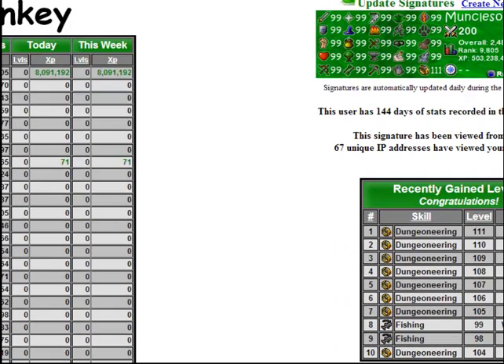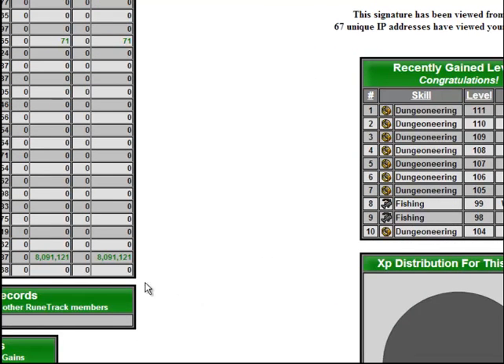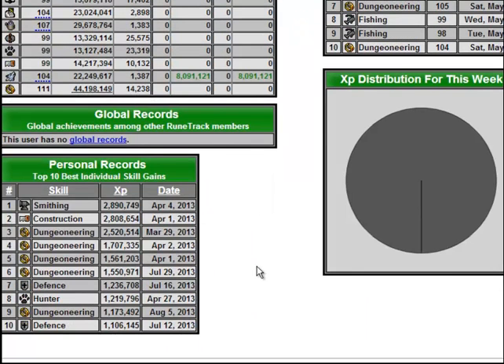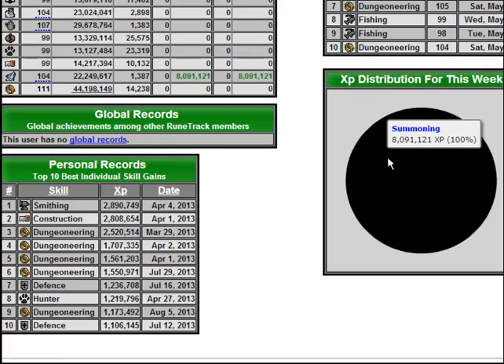My summoning rank is pretty close to the top 1,000 — I have rank 1,400. That's a pretty high summoning rank. Looking at my individual gains for one day in one skill, my previous best was Smithing at 2.9 mil. So as soon as this updates it's going to say Summoning 8.1 mil. I know not a whole lot of people have probably gotten that much XP in one skill in one day. So I think that's pretty cool. Also, the week just reset, so that's why my XP distribution shows completely Summoning.